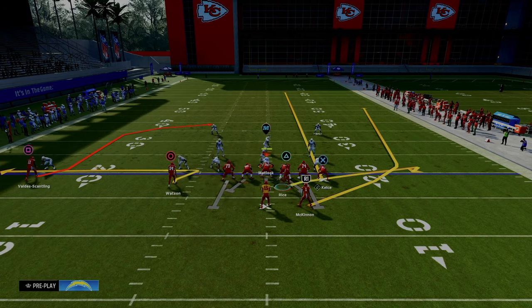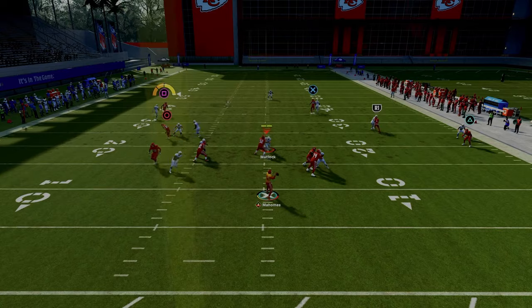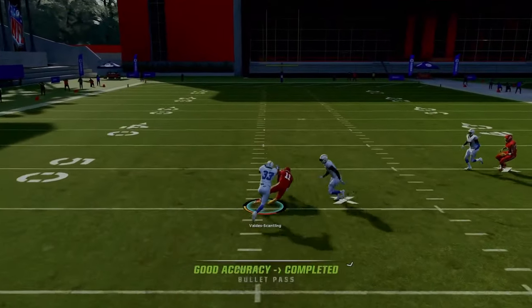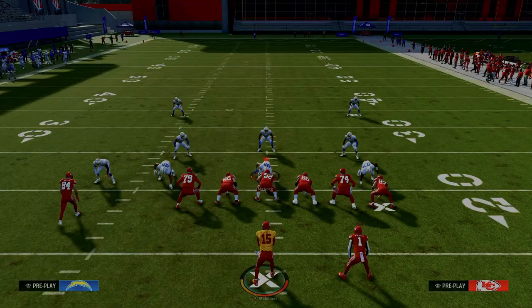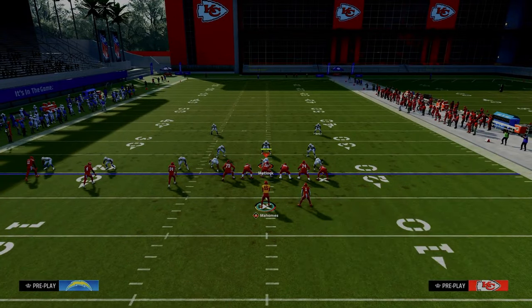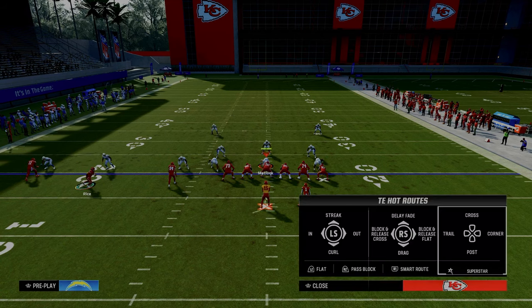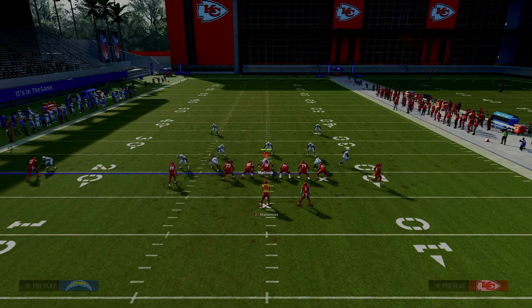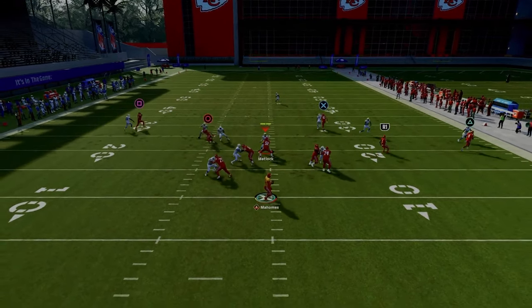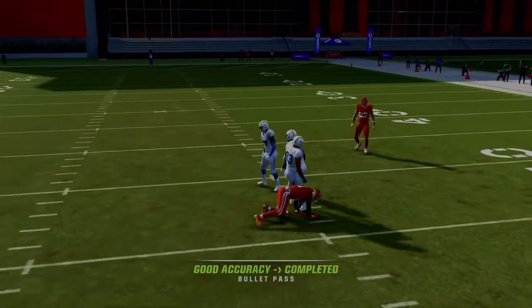The wide receiver short post play is really one of the best plays in the entire game. It can beat man, it can beat zone, and it really opens up a lot for your trips tight end offense because the zig route takes the yellow and flat zones out of the way and opens up the post route. If you want to get the entire Bills offensive playbook, make sure you join the Patreon — the link is in the description. We broke down trips tight end as well as some other supplemental formations in that playbook. Thanks for watching!